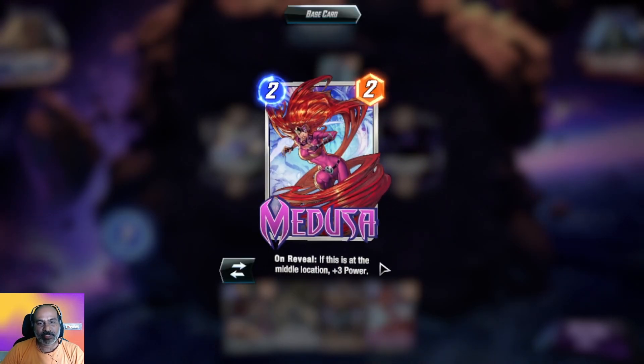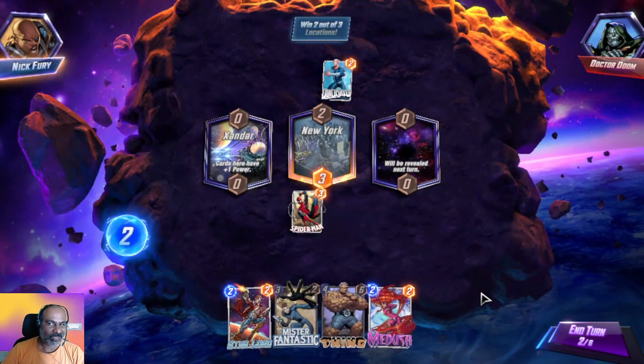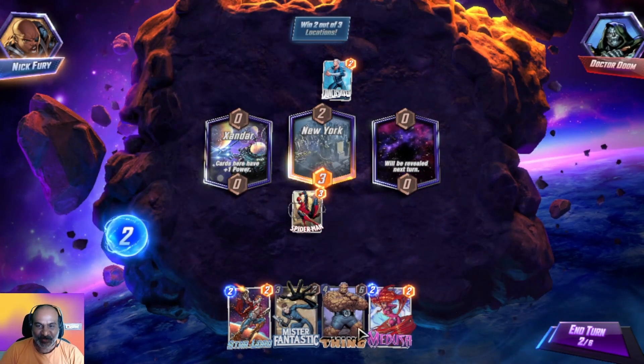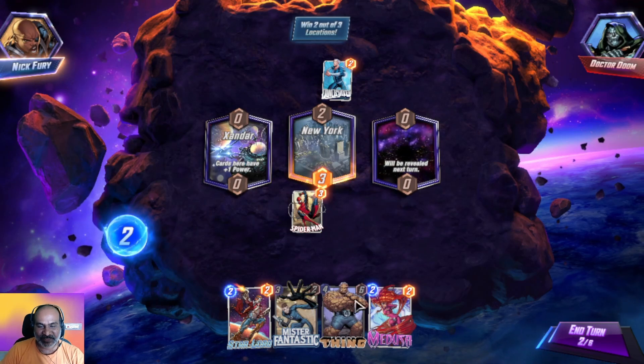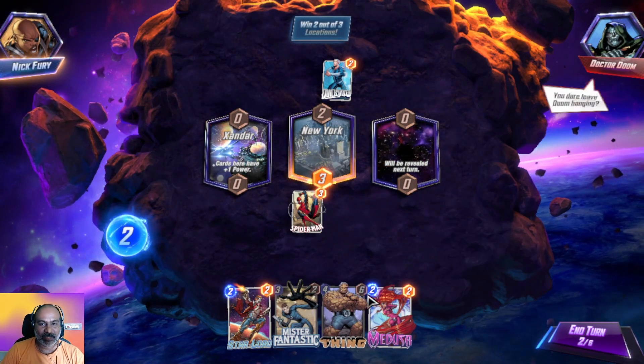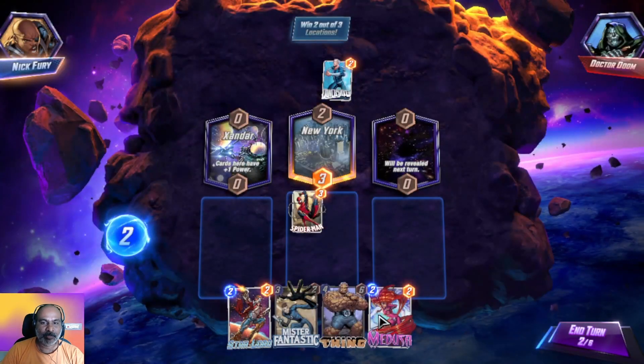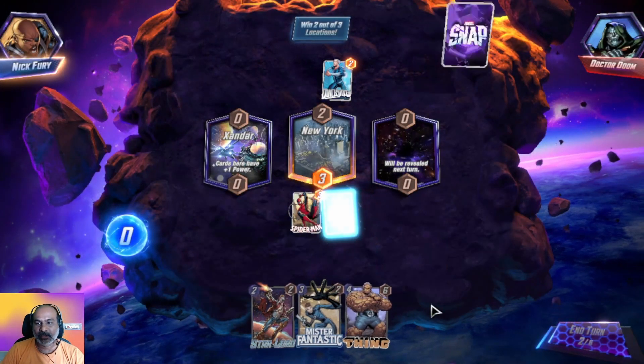On reveal: if this is at the middle location, plus three power. I played this in a guest mode so I have some knowledge about these abilities, but I'm not so proficient. Maybe if it is in the middle location, three power — let's go into the middle.